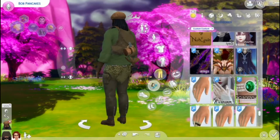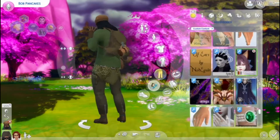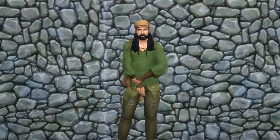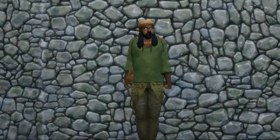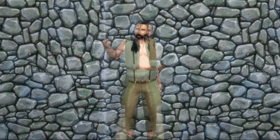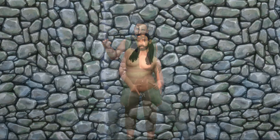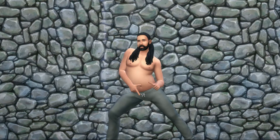I was debating on adding fox ears and a tail for his werewolf form, but it just did not work. I actually had to go back in the game and take a screenshot of his werewolf form because I forgot to do that the first time around — that's why it's a little off center. I tried to match it the best I could.